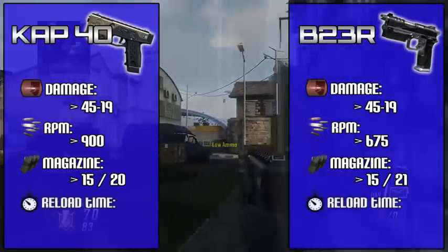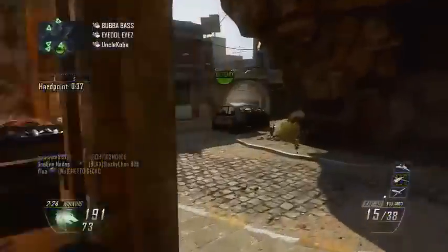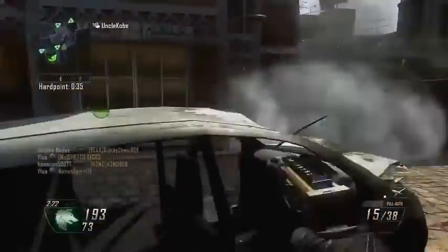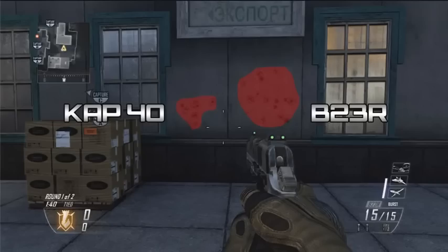With 15 bullets you really can't do much. As for reload times, they both clock in at about one and a half seconds, which is actually pretty fair considering how powerful they are and taking into account their magazine size. Taking a look at the recoil patterns, the B23R's bullet spread is obviously much tighter because it is a burst pistol. But for the hipfire spreads, the CAP-40 takes it without a doubt — all the bullets stayed pretty close to one another, which just emphasizes its similarity with submachine guns.